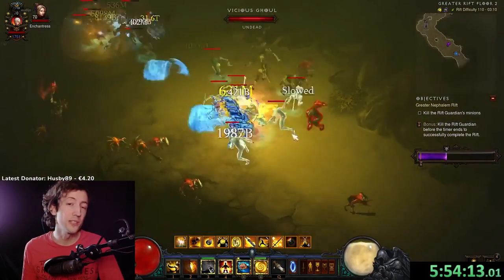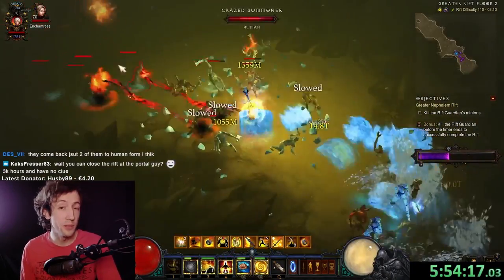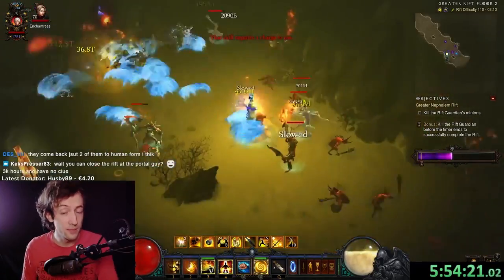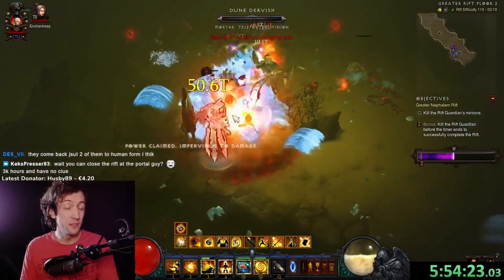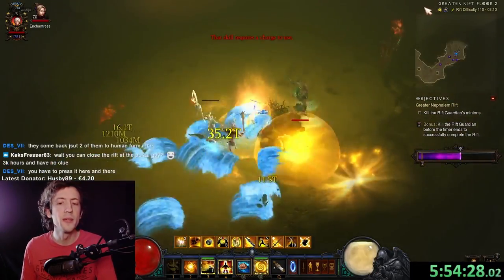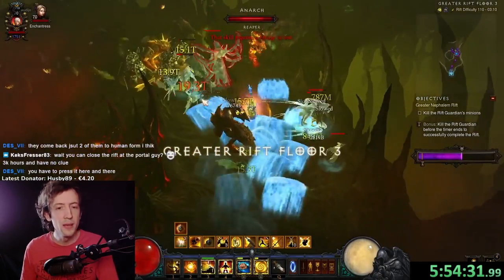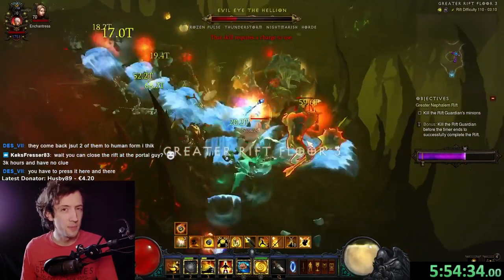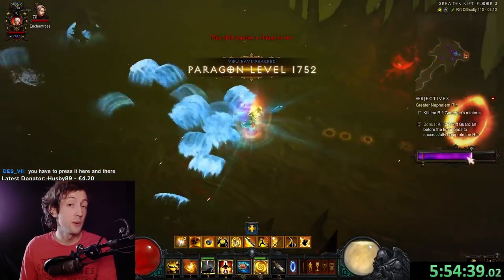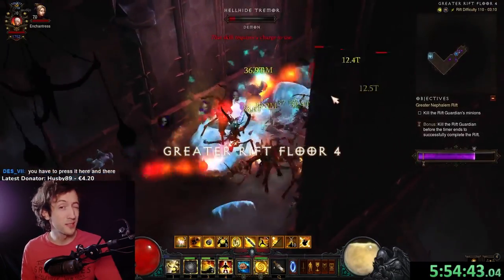Monk has the most insane start you can imagine in Season 26 and it has the best farming build. It doesn't have the best push build with Inner — that is actually Wave of Light — but Inner comes extremely close with the Earth Ally variant. There was the fire build used to push with and also water variations for lower-end content and speed farming. Fire has been nerfed and is completely out, but for pushing we have Earth Ally which is almost the same in power level and plays pretty much exactly the same.